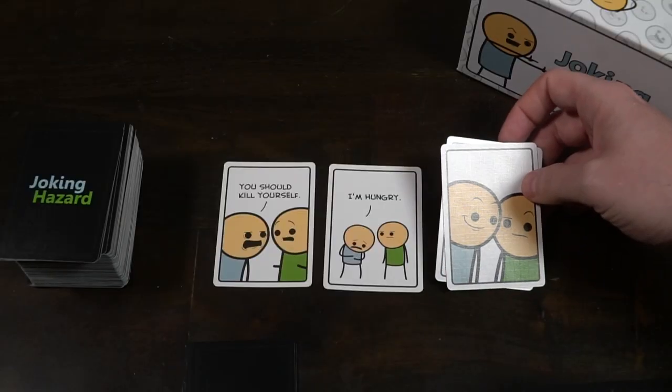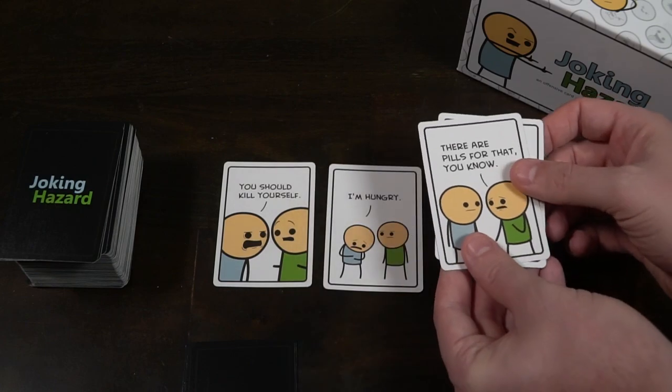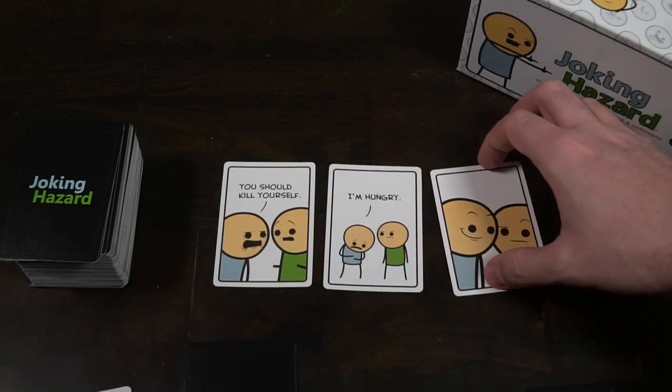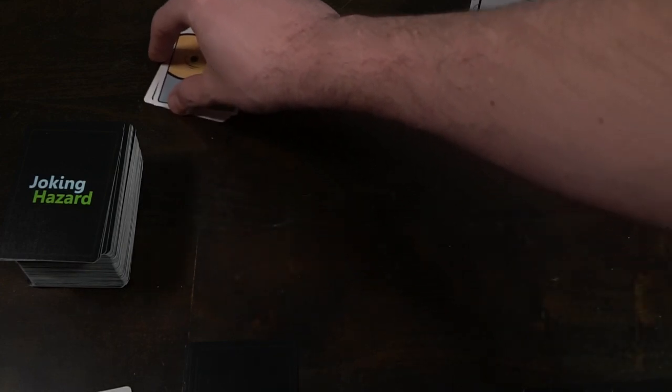The player whose card is chosen as the best will get that card. The rest of the cards go to a discard pile, including the cards previously played by the judge. The player who got the card is one closer to victory — get three and you win the game. The judge role passes to the next player on the left, and always remember to draw back up to a hand of seven cards, whether you are the judge or one of the players.